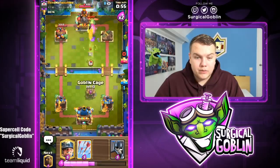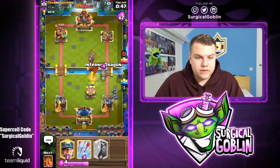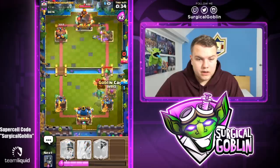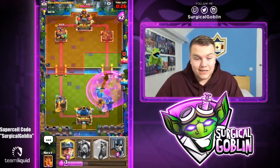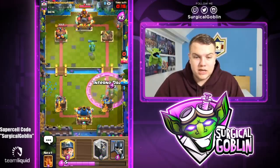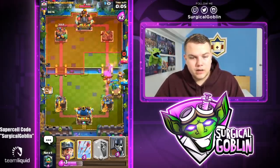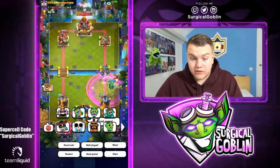He goes with his Flying Machine, so I'll use Inferno Dragon to kill the Baby Dragon, then Poison predicting the Clone. He didn't drop it, but arrows are super good against Clone anyway. I'll go with a Goblin Cage and wait for the LavaHound to pop, then fire arrows. As you see, arrows are insane against Clone. Twenty seconds left, I don't think he has a big spell — Inferno Dragon on defense, Poison, Baby Dragon, and a Cage to block the Lumberjack. That's a great game.